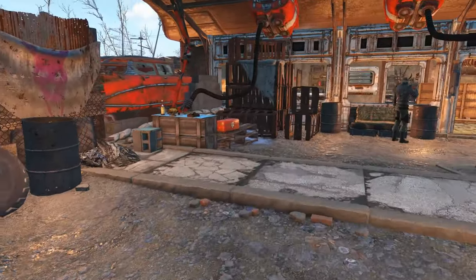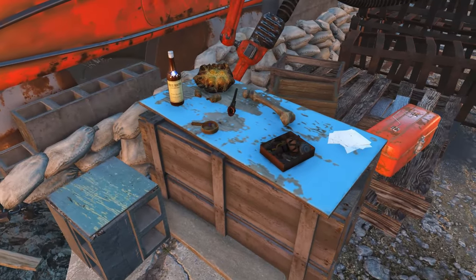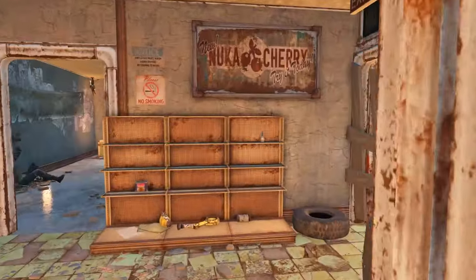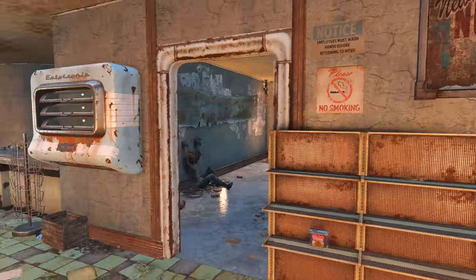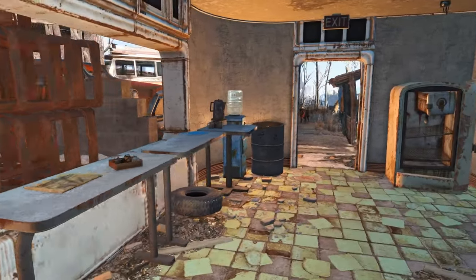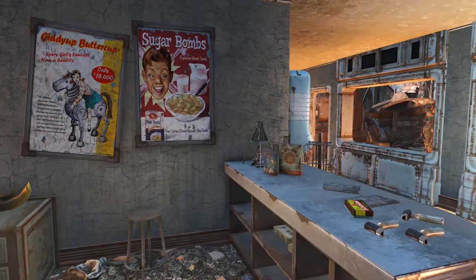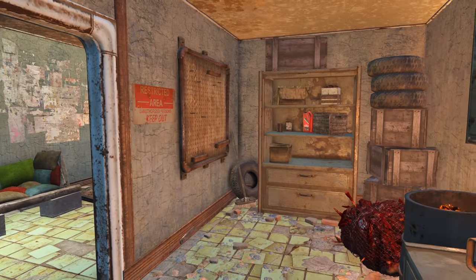I tried to keep the decoration fairly minimal out here — I didn't want it to look too cluttered, especially since I kept most of the junk that was already in this settlement. Raiders aren't going to clean up. You'll see the same thing in the main building: a lot of this is stuff that was already here. I did add a few things — on the left I put a little box of components, and on this counter in the middle I added some chems and some tools you would use to create chems. There's some other stuff on the shelves, but let's take a look at the chem manufacturing area.